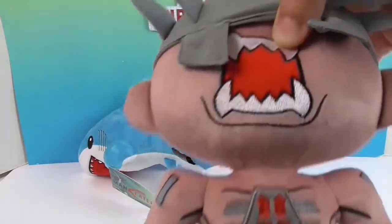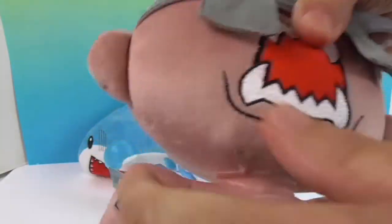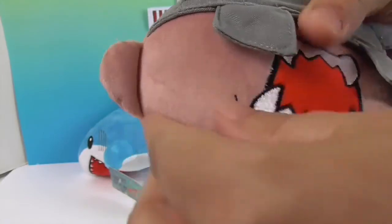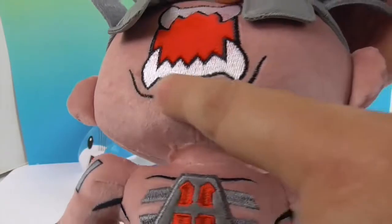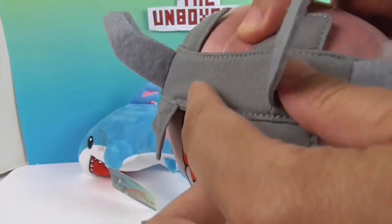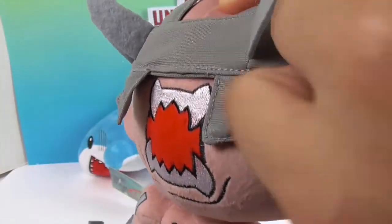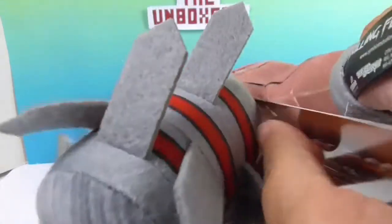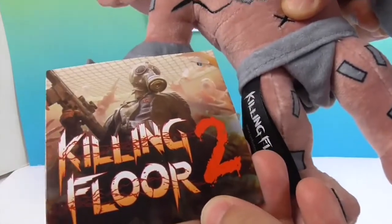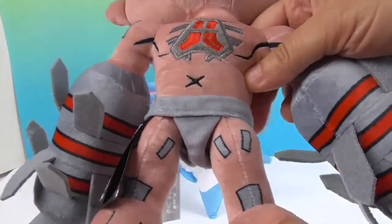And then we have this guy — a face only a mother could love, super creepy. He has definitely got some spikes. His face, head, and body are really soft and he has got embroidery as well, but the spiky part is made out of a thicker felt so it is going to have that spike feel, as well as the spikes on his arms. Here is the game he comes from — these are both by Chipwire. You may recognize it if you play that game, and he also has his tag on him and his belly button.